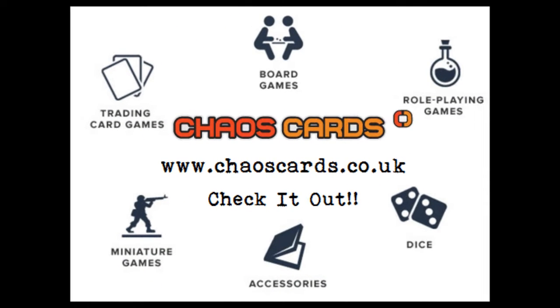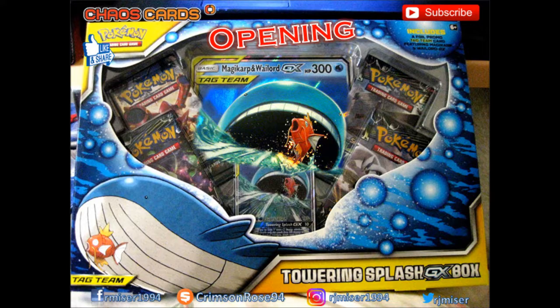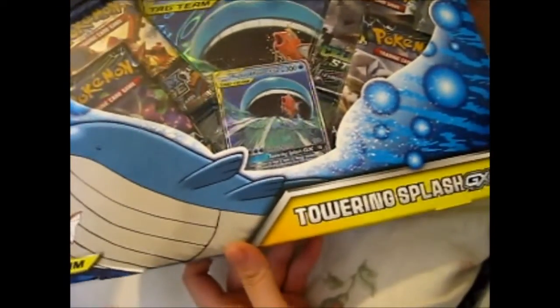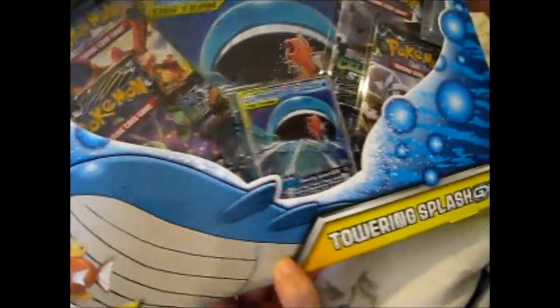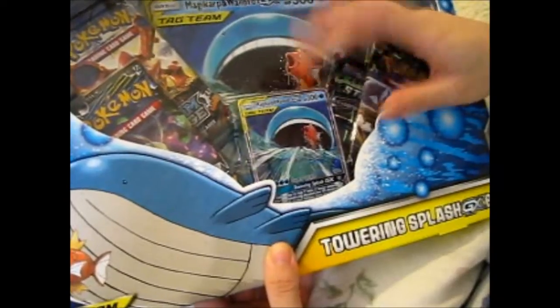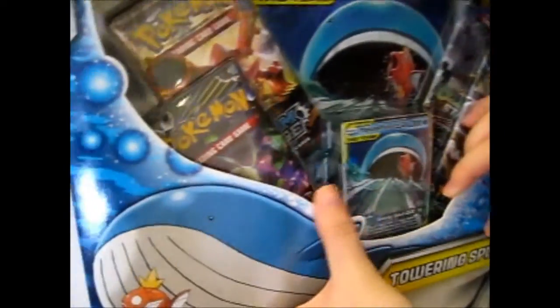Check out Chaos Cards for awesome prices and products. Here we have the Towering Splash GX box, with the first tag team promo card. There's a promo in it.